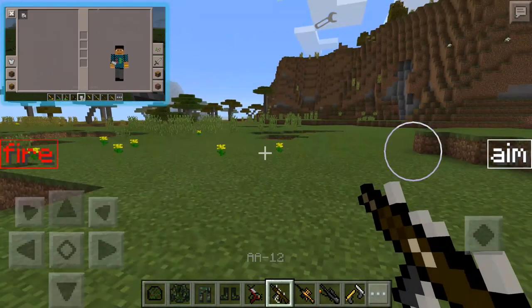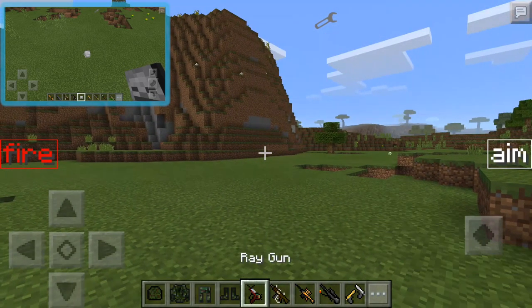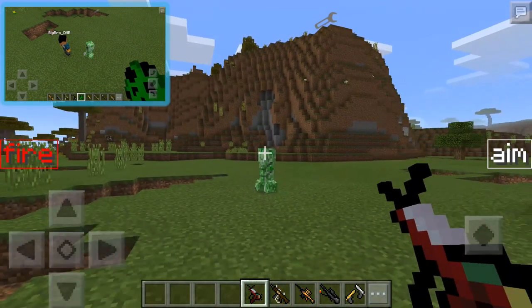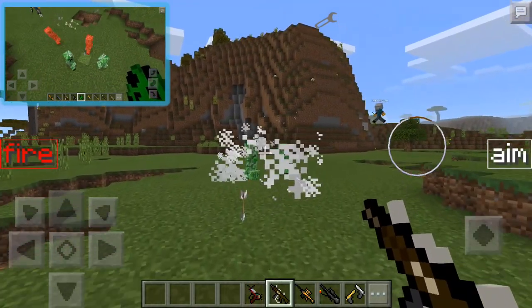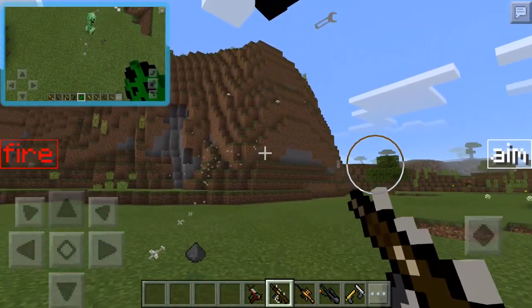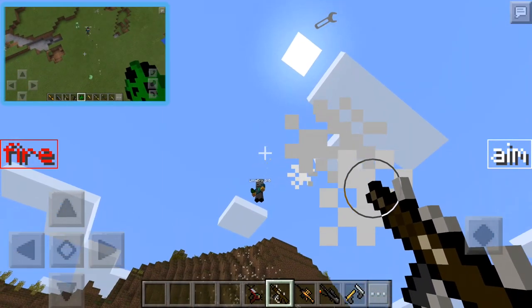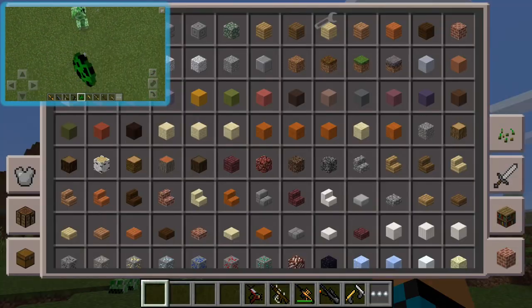The A812 shotgun is epic! Can you put some creepers down in front of me so we can shoot them? Actually, let's try the armor first — boom boom boom boom, look how epic you look in that armor! Now let's try the A312 — it does loads of damage at once. As you can see, look on the hill — there are arrows scattered everywhere. Wow, there's a lot of bullets coming out of it.